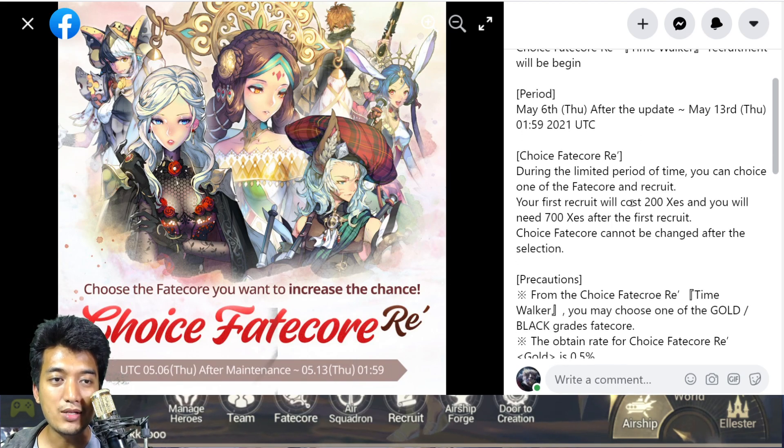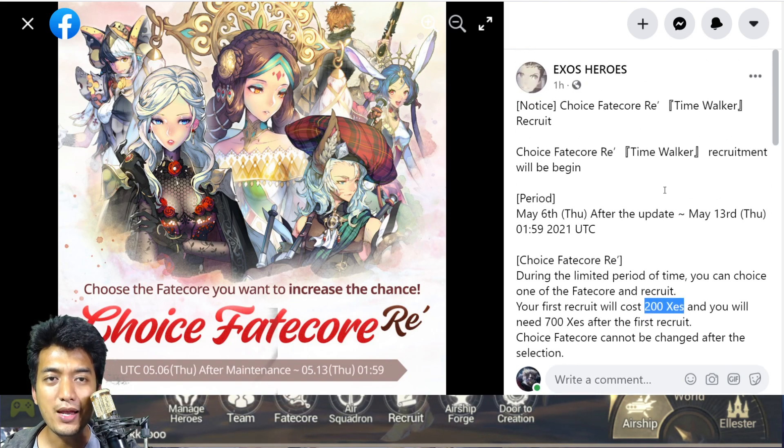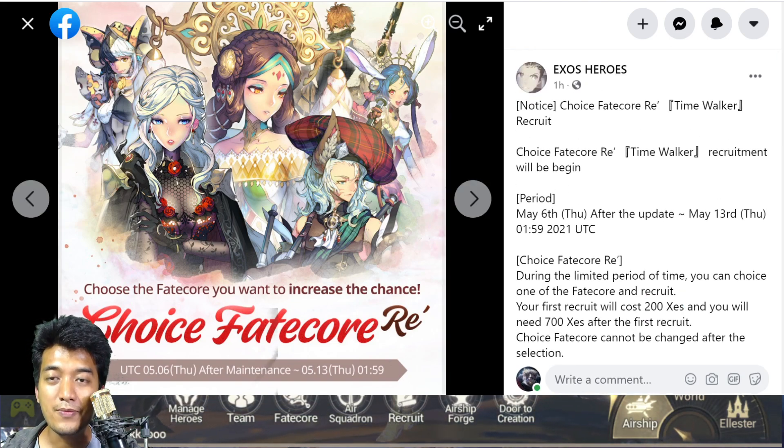The first multi-summon is actually going to cost only 200 gems, just like any other Time Walker Fatecore Re' banner. Now let's get the discussion started on each of these units. First, let's start discussing Fatecore Shell, who is a gold Fatecore hero unit.